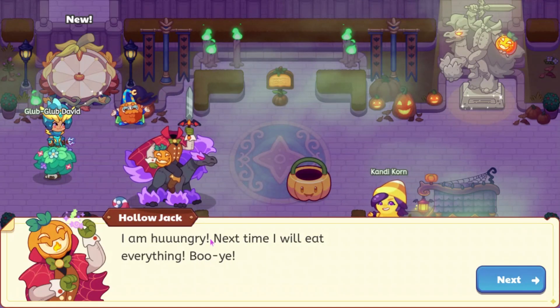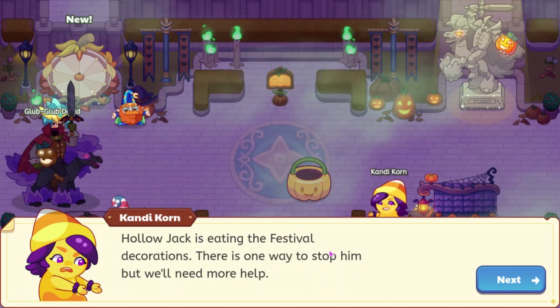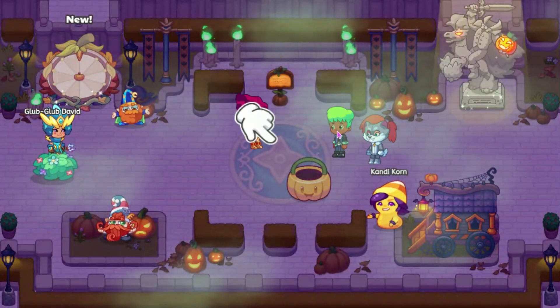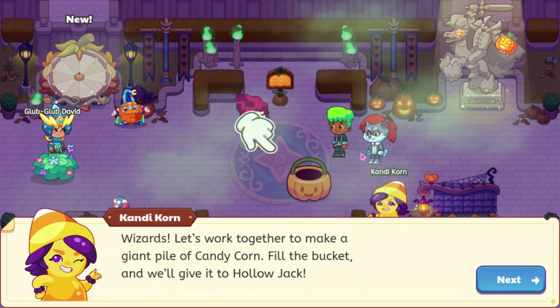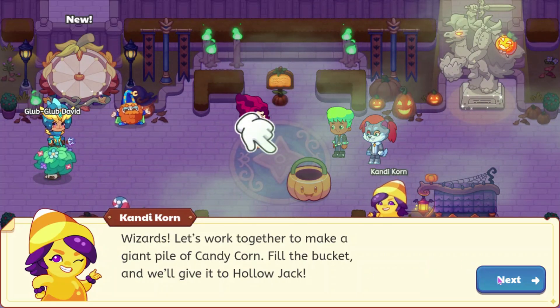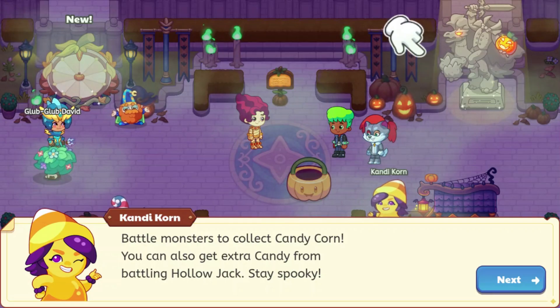Hollow Jack says, 'I am hungry. Next time I will eat everything.' Hollow Jack is eating the festival decorations. There is one way to stop him, but we'll need more help. Then we get a big flash, and there are some sort of wizards here. It says: 'Wizards, let's get together to make a giant pile of candy corn. Fill the bucket and we'll give it to Hollow Jack. Battle monsters to collect candy corn. You can also get extra candy corn from battling Hollow Jack. Stay spooky.'